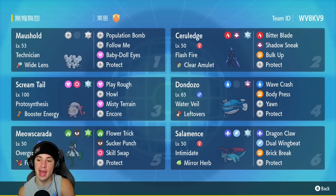Screamtail is our third Pokemon and our only paradox Pokemon on this team. It has Protosynthesis and the Booster Energy as its item. It has Play Rough for STAB, Misty Terrain to change up terrain and counter Trick Room and Dragon Dance teams. And last but not least, Encore — which can be clutch especially against Iron Hands when they fake out turn one, forcing them to swap next turn.